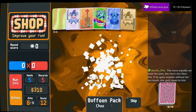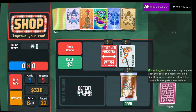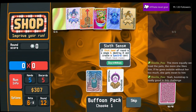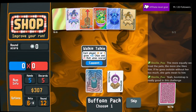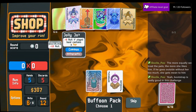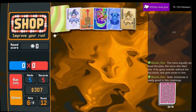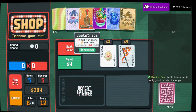Buffoon pack open — we don't want any of those, skip for the bonus. Sixth sense could get really crazy over the tarot, making spectral cards. Nah, I don't want to risk it — we're doing good with what we got. Had a reroll for shits and giggles. Don't want to mess up too much.